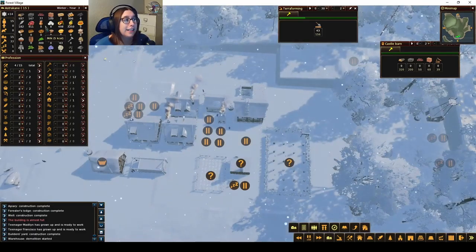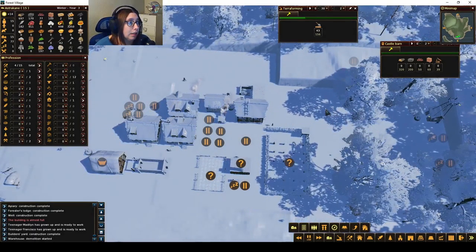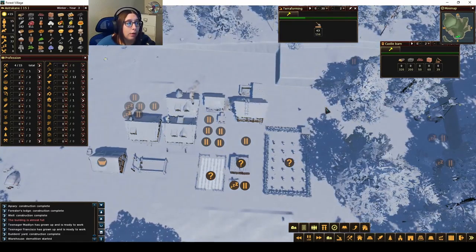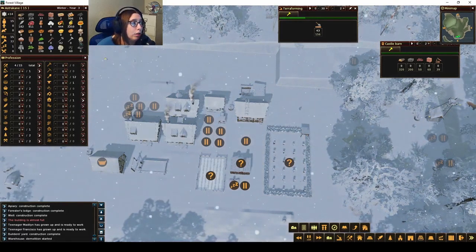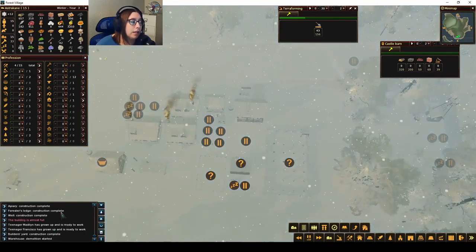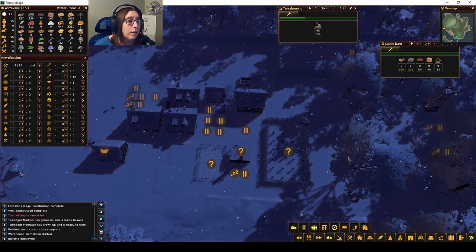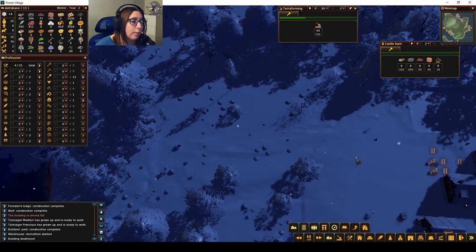We have so much meat, which is exciting — I hope it lasts. We should probably figure out where we're going to put a weaver's workshop and then a farm with flax so we can get some clothing. It won't be warm clothing yet because we don't have wool, but if we can get clothing, they can travel a little bit farther. Nobody has died of hypothermia, but I really don't want to risk it — the sooner we can get clothing, the less likely it'll be for them to die of hypothermia.